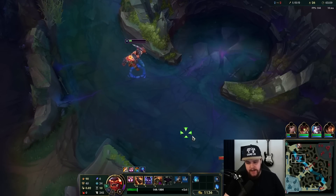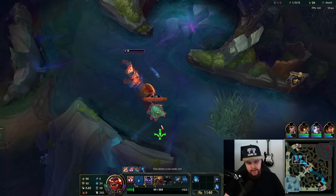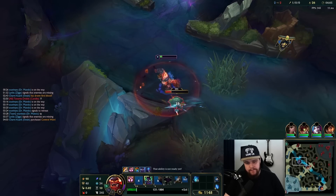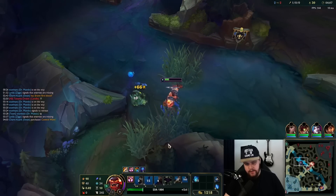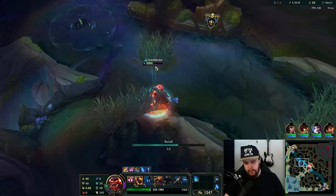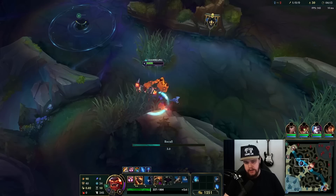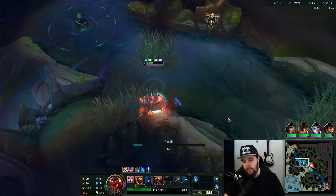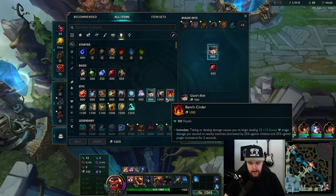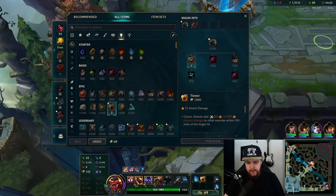One auto-attack from Swain and Elise would have been dead. He ran a little far there, but it's okay — not a problem for me whatsoever. We're just going to recall. Going for this one is very greedy on my HP. If I was full HP I'd go for it, but on this HP it's not. Because Elise is most likely going to recall out of the situation she was just in — I can't really do anything.